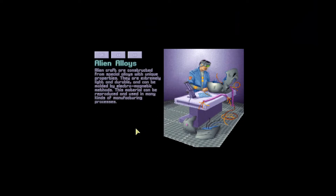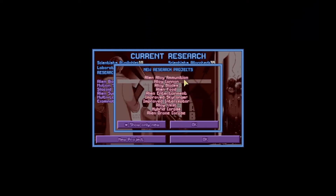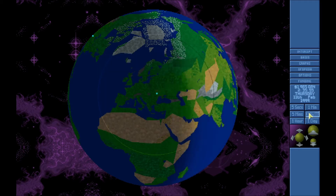Alien alloys — that's great. Alien craft are constructed from special alloys with unique properties: extremely light, durable, and moldable by electromagnetic methods. This material can be reproduced in many manufacturing processes. We can now research improved Sky Ranger, improved interceptor, alloy cannon, alien alloy ammunition, alloy blades, and alloy vest. That's a lot of stuff. We'll start with ammunition.